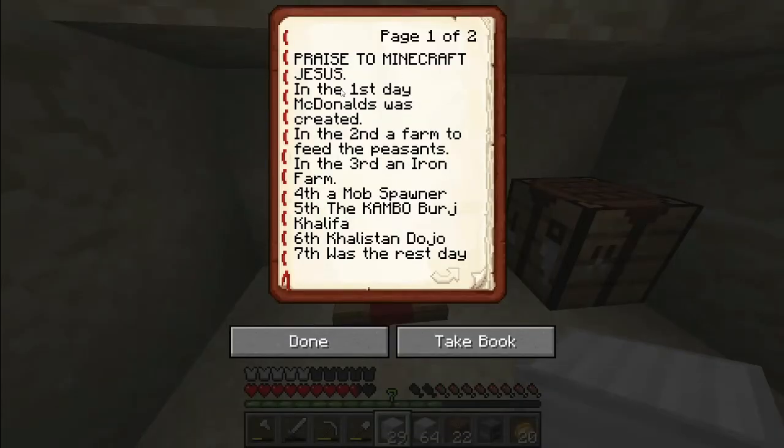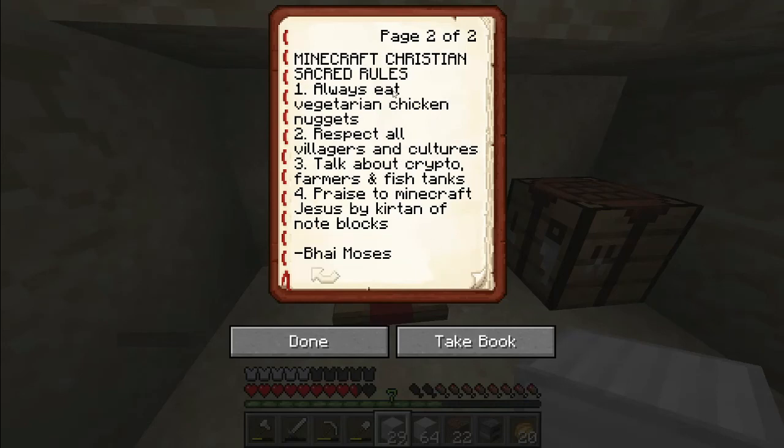Praise to Minecraft Jesus: on the first day McDonald's was created; the second, a farm to feed the peasants; the third, an iron farm; fourth, a mob spawner; fifth, the Campbell Burj Khalifa; sixth, the Khalistan Dojo; seventh was a rest. Always eat vegetarian chicken nuggets, respect all villagers and cultures, talk about crypto, farmers and fish tanks — praise to Minecraft Jesus.